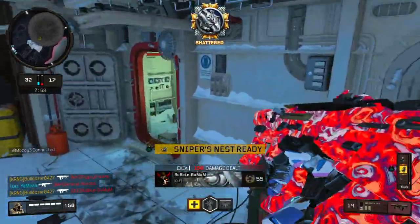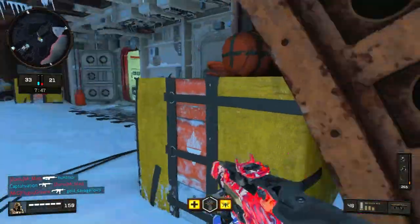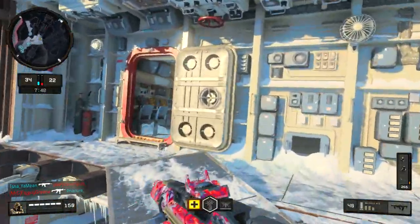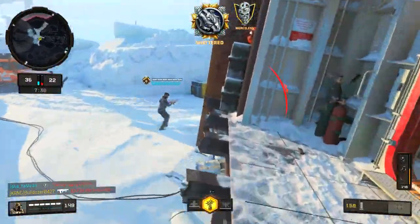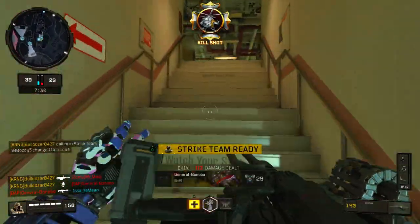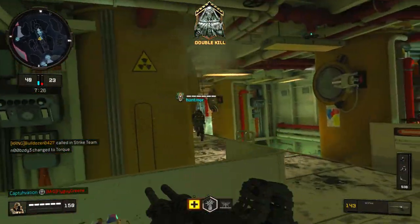This sniper nest is literally one of the best spots on this map because they're just gonna keep repetitively getting sniped unless they want to sit in middle or sit in that little bunker. I don't think they're that smart, so we'll see. Got my Scythe — let's get right to it. Stop shooting at my teammates. Speaking of Scythe, there's another reaper right there, we're just mowing people down.